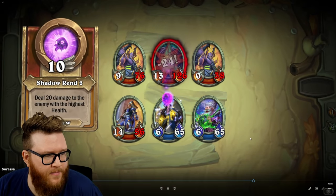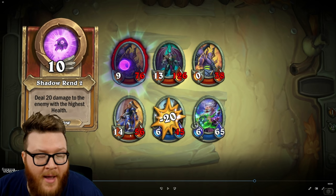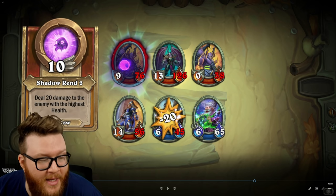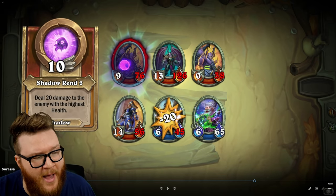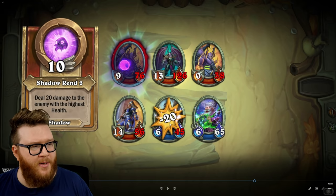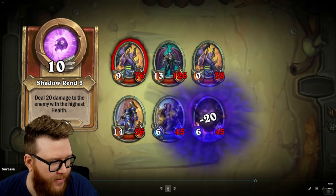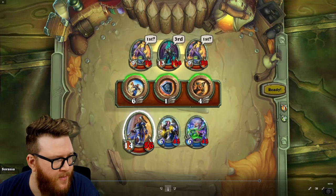We saw an interesting thing happen: there was an ability supposed to deal 20 damage to the enemy with the highest health at the start of combat — that was Cariel. But because Cariel took damage along the way, that shifted over to being Zyrella. So here we can see how attack order and resolution order matters a lot, because instead of our tank — our protector — taking the damage, our really valuable Holy caster took the damage instead. You might have to play around and consider these turn orders and health values, because there are basically a lot of conditions that can change what happens throughout combat.